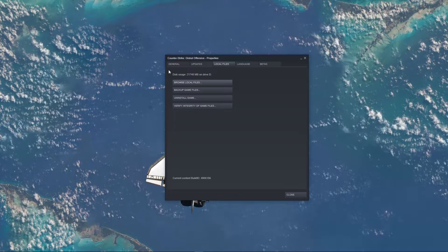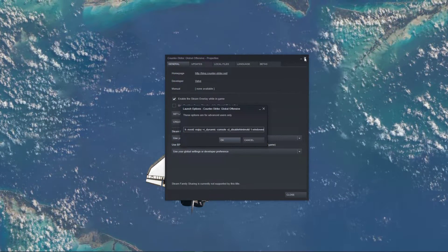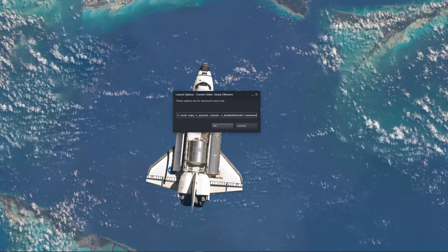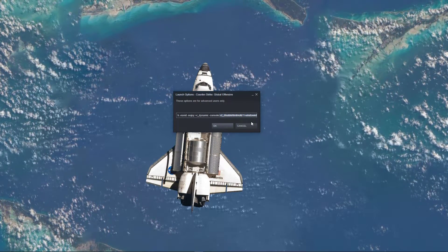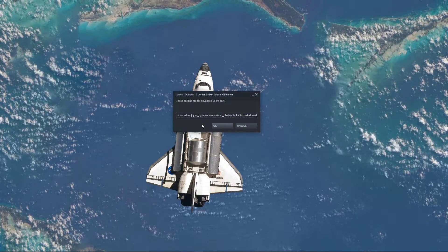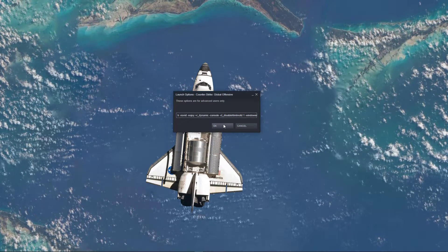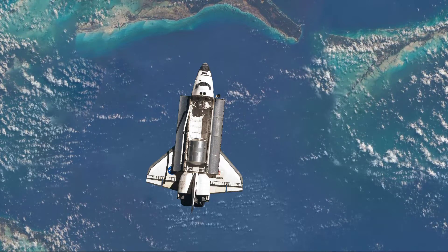When this is done, go to the General tab and select Set Launch Options. In this dialog box, use these two commands — you can copy those from the description below. This will make sure that the game starts up in windowed mode and not fullscreen, to prevent crashes for abnormal screen resolutions. You can change the display mode back to fullscreen in your in-game settings.